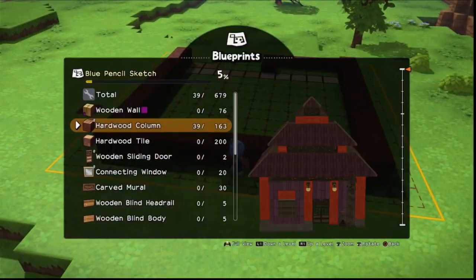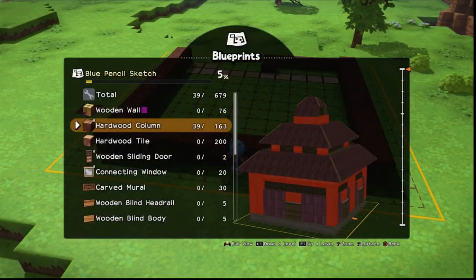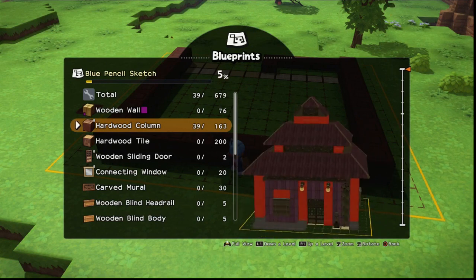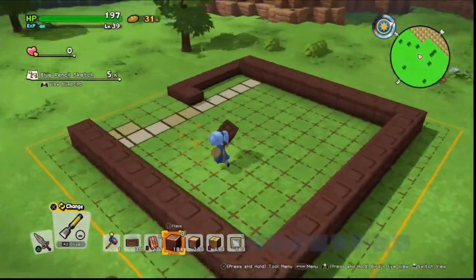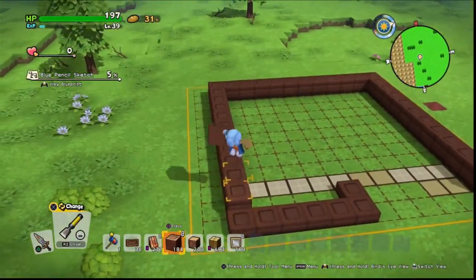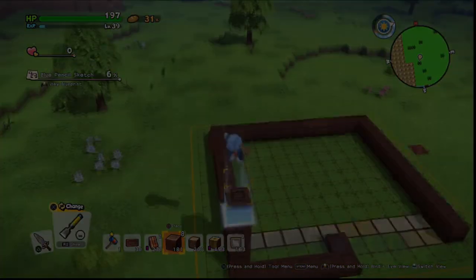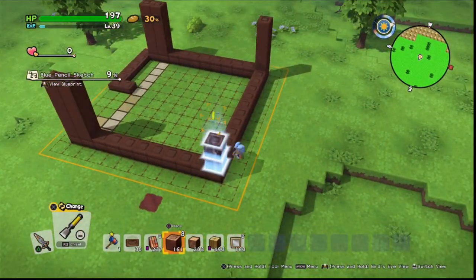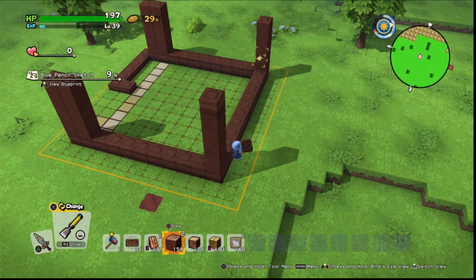Now we want to go ahead and do the support pillars, which will also be hardwood columns. On the edges they're going to be five high, so I'll be using my buildnoculars for parts of this — to get those you'll need to complete all 60 tablet targets. If you don't have your buildnoculars, go around and place the blocks from underneath so that when you finish you end up on the roof ready to start tiling.